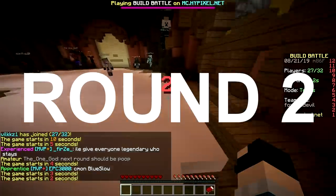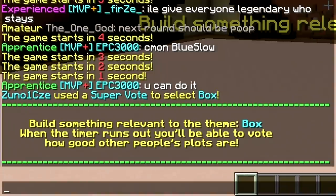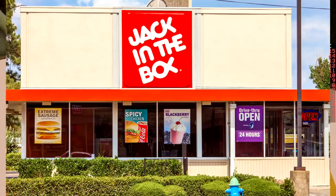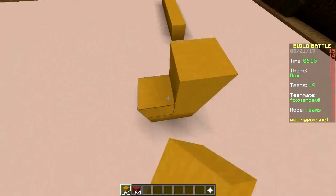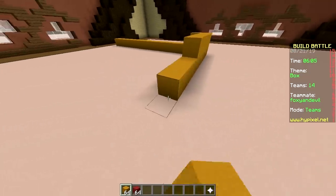Second round, baby. The options include Box, Mine, Vampire, Unicorn, Cake — cake is winning, but box wins. Let's make a Jack-in-the-Box, not sponsored by the restaurant Jack in the Box. I've never even had Jack in the Box. I've seen one when we were in the US but we didn't eat it. We should've eaten In-N-Out, but back then I didn't know about In-N-Out — I didn't know it existed.